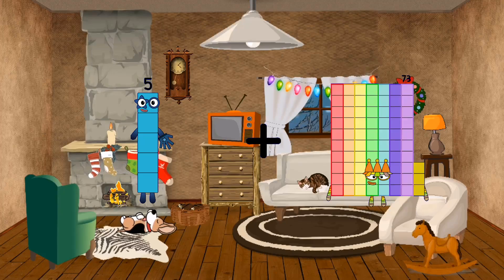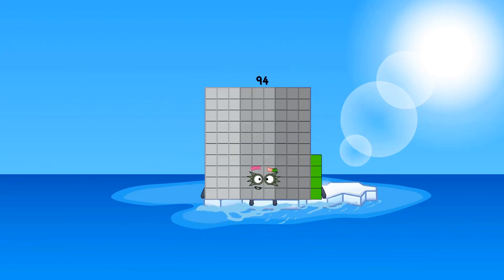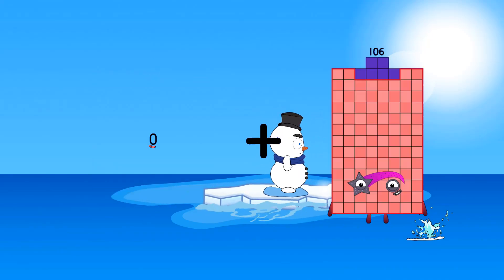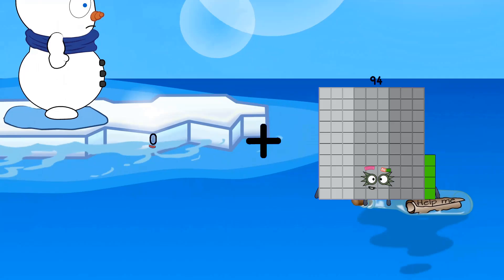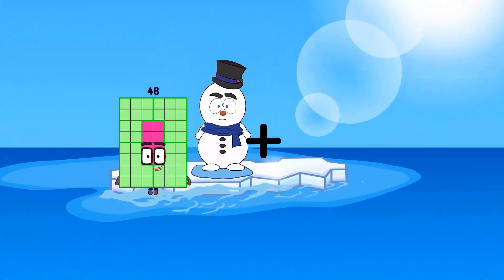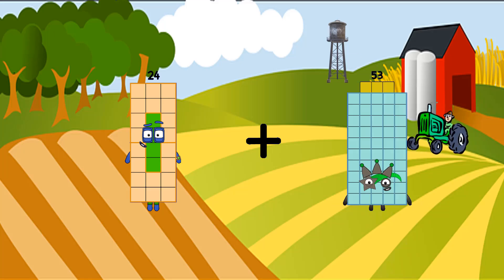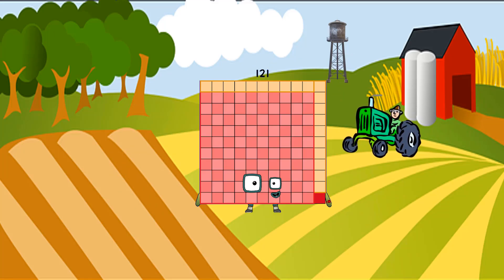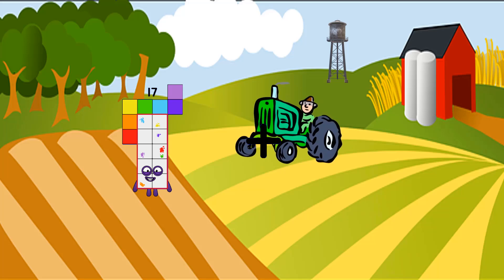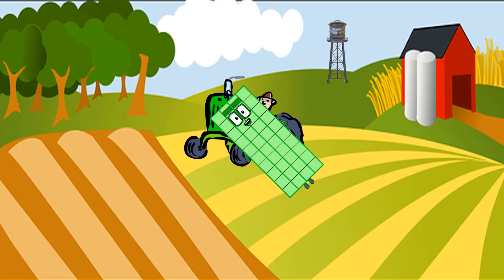5 plus 89 equals 94. Zero plus 94 equals 94. 24 plus 97 equals 121. 17 plus 23 equals 40.